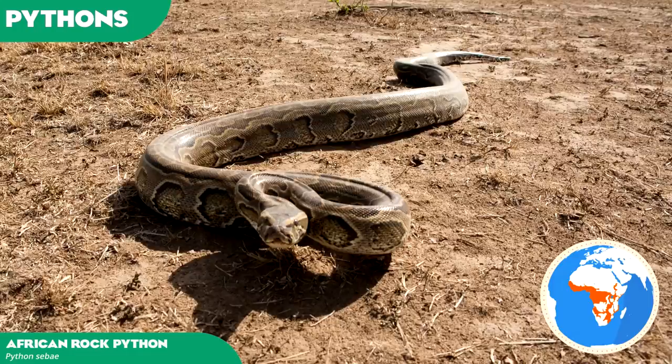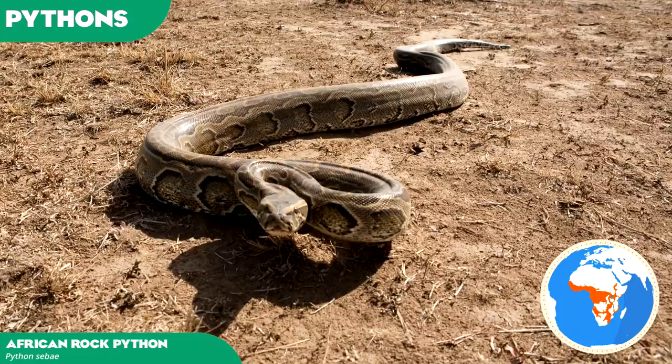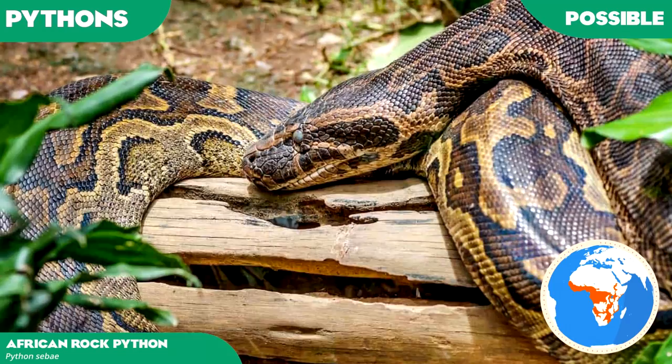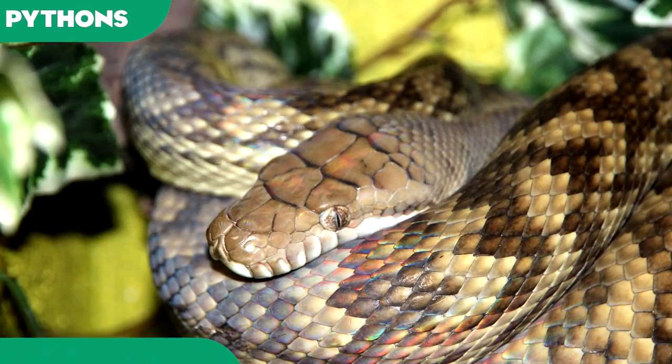African rock pythons are perhaps the most notable of this group stemming from the African continent, often pictured constricting and consuming whole animals on the savannah, such as antelopes, Nile crocodiles, and hyenas. They are also notorious for several high-level cases of attacks on humans. To add variety to this continent, it is worth a shout as a possibility, but generally shouldn't be considered higher priority over other more notable pythons.